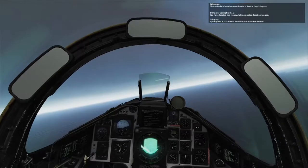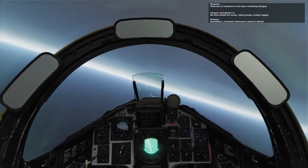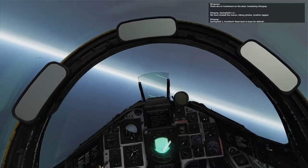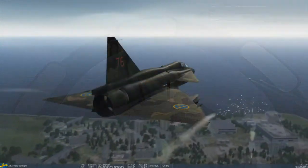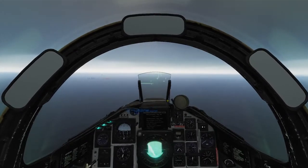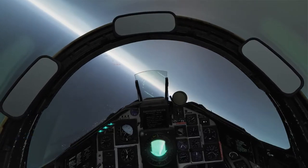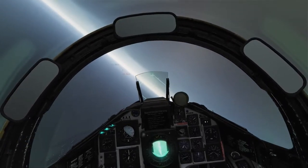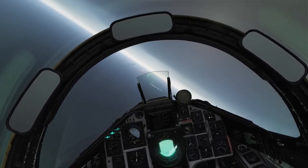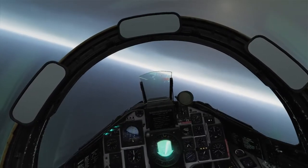Stingray, Springfield 1-2. We have located the event and are taking photos. Location mode. Springfield 1, excellent. Head back to base for hybrid. Got visual on at least one... that looked like the Georgian Navy ships. And that is the Ivano right there. And we got Russian ships right behind it.